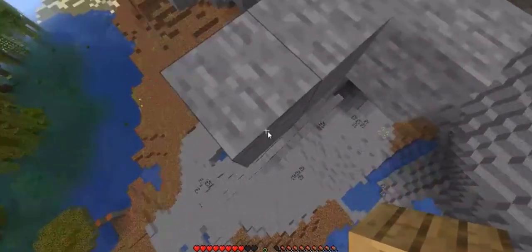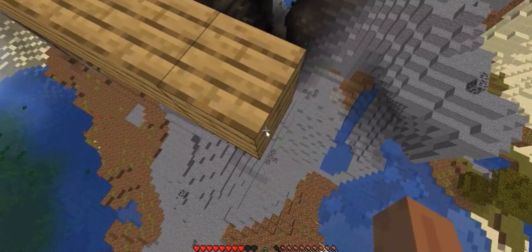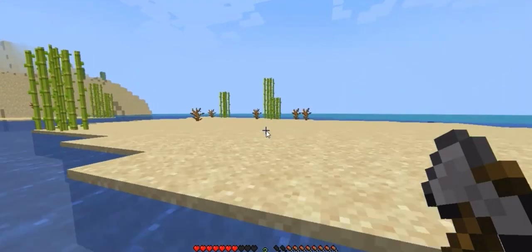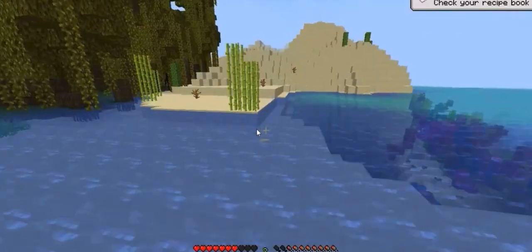First let's get down, then we'll try to find a cave. After we mine, we go find a place to make our hut and then we start building. I think this swamp is kind of big because there are too many big trees. Let's get this sugarcane and find a cave to mine.